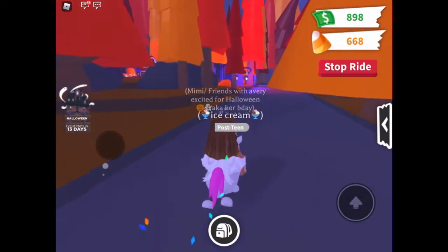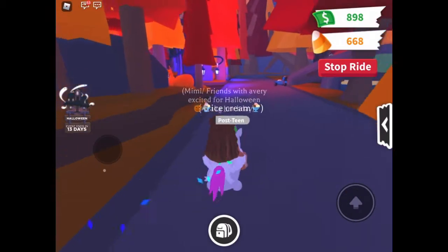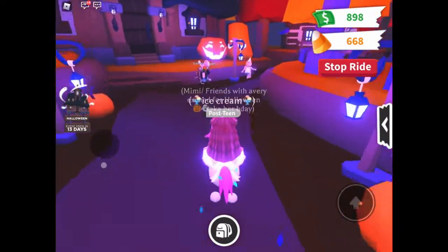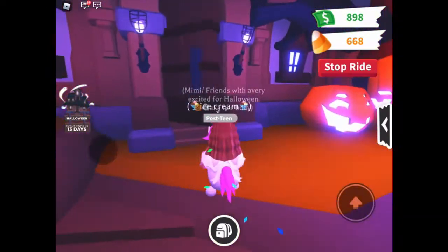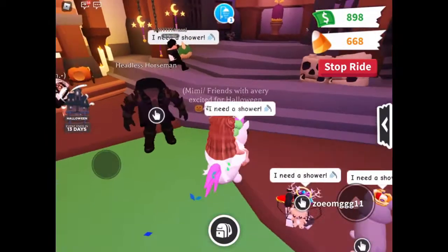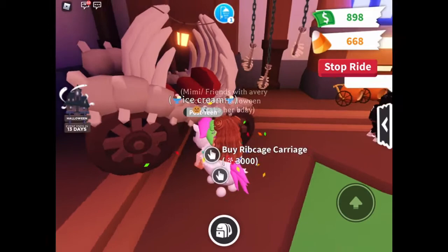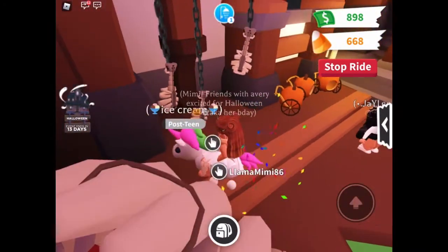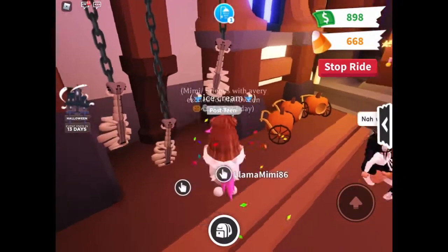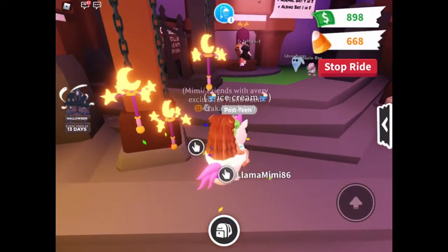Over here they made a little haunted house, kind of like how they did it at the playground. And over there they made a little pumpkin patch area, which is awesome. Let's look at the item shop in the haunted house. It's kind of like last year except with new stuff — instead of a pumpkin carriage they have a rib cage carriage for 3000 candy, a rib cage guitar for 1000, and a pumpkin stroller for 1000.